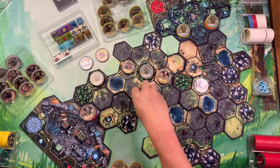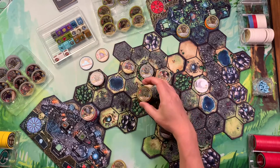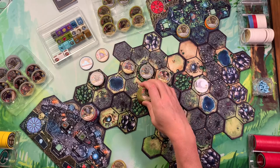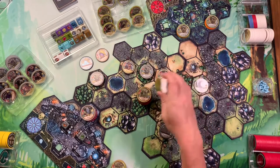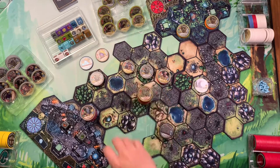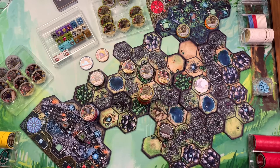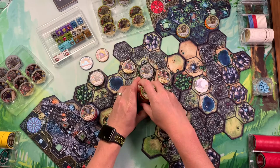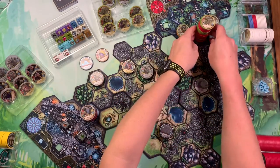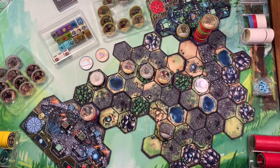Look at what the grove tenders get — this is ridiculous. They get a promoted war briar underneath a promoted war briar, underneath a promoted vine herald, grouped with an ogre growth, grouped with a taproot, grouped with a grizzled oak, grouped with another taproot. And on top of all that enormous stack is a promoted treed. Oh my goodness.